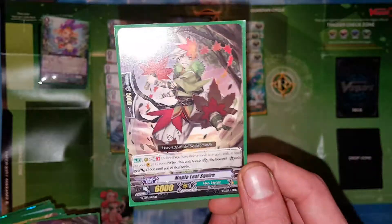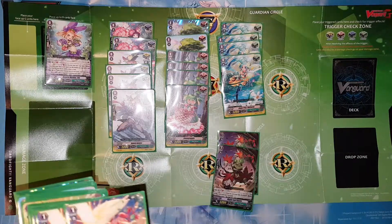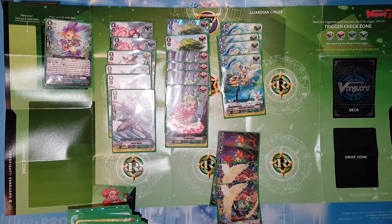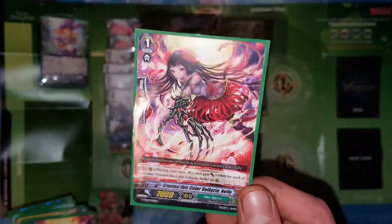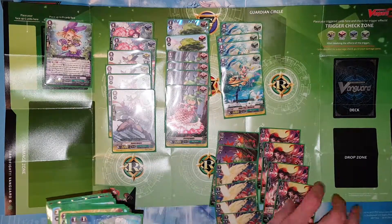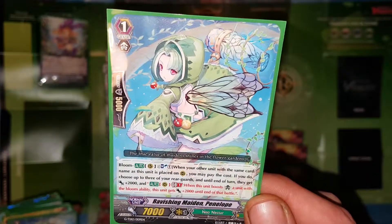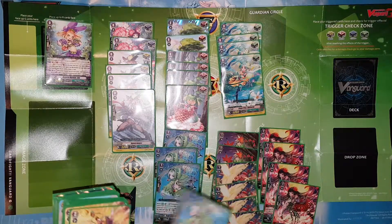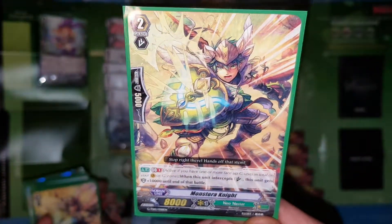Let's see how many grade one units are in this deck. Six... one, two, three, four. The artwork is definitely a lot better on this one. Trial deck number one was probably when they first started — they didn't even have backgrounds in their cards. Those were really old. I don't know what year those were from.